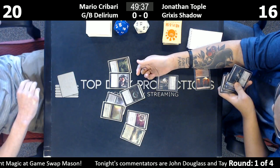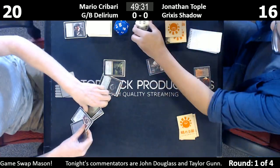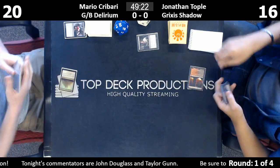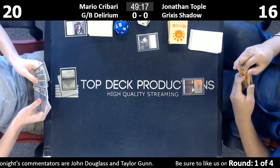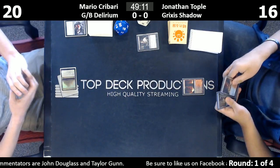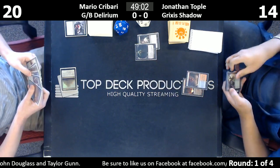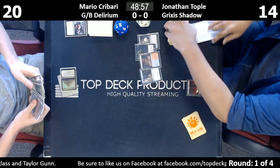This is kind of an awkward hand for Thoughtseize. So if he takes the Thoughtseize here, then Mario's turn one either becomes Vessel or Nihil Spellbomb. Knowing what he's playing against, the vessel might just be the right play. That can't be Ancient Ziggurat — it might be the promo Sandstep Citadel, perhaps from that duel deck.